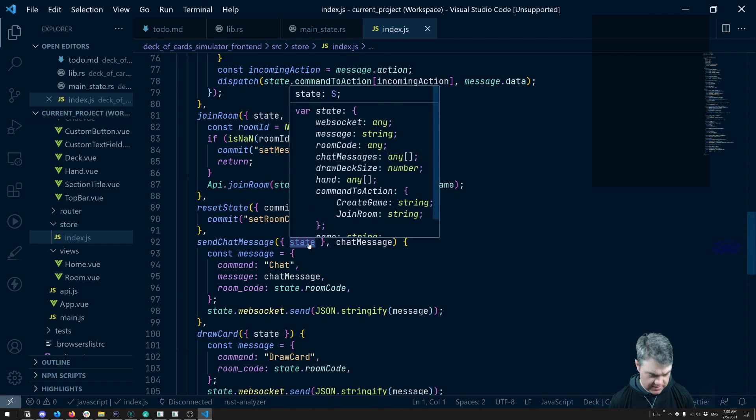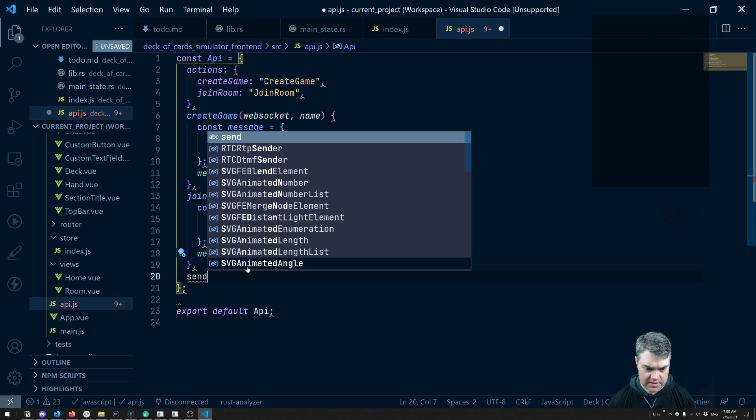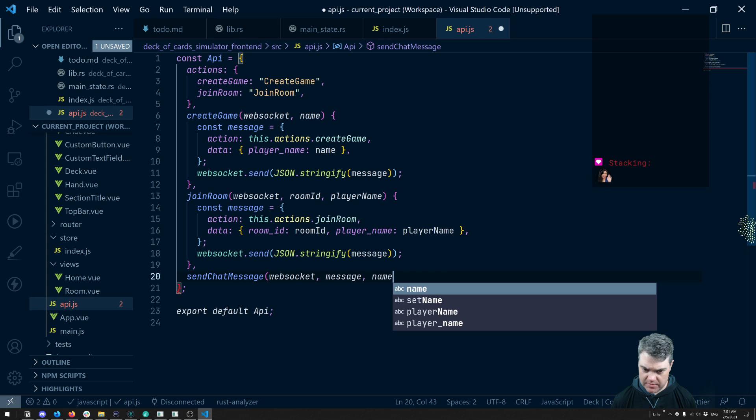I think that's just an API here, right? We want to send chat message. We'll take the web socket and the message to send. I guess we also need to send the name. Hello, good morning. I believe we need to know the name — like who did that — and the room ID. A lot of things.